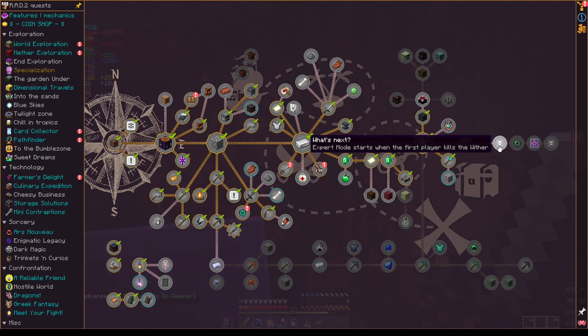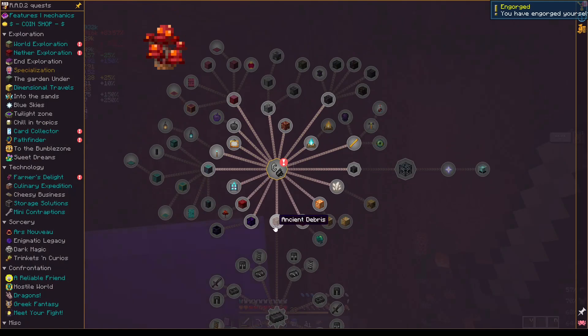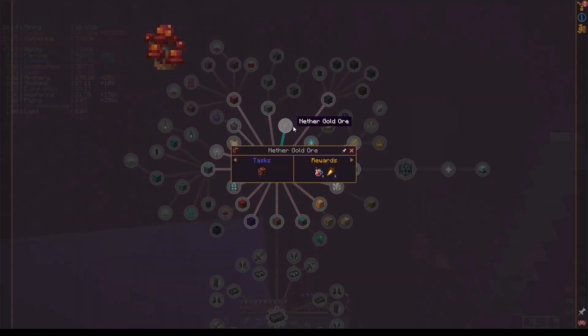So we've been to the nether. We need to go deeper. I've got that done, so we need: ancient debris, crying obsidian, warped nylium, crimson nylium, warped stem, crimson stem, and basalt — so we need all the different nether biome materials.